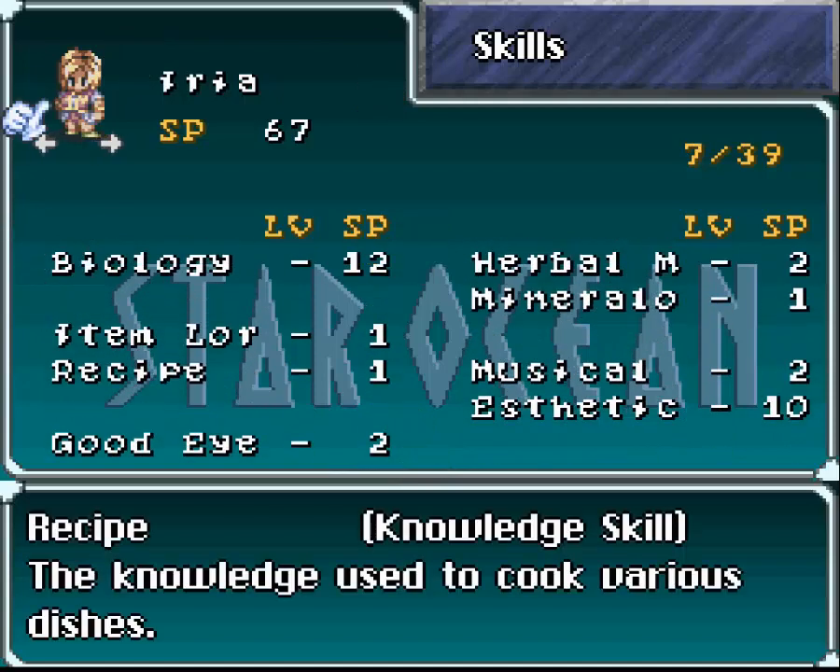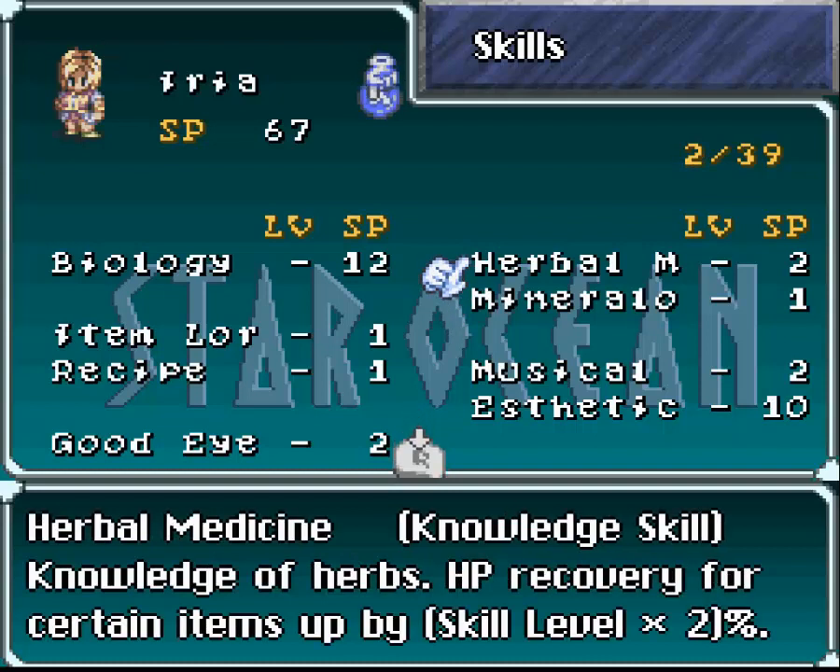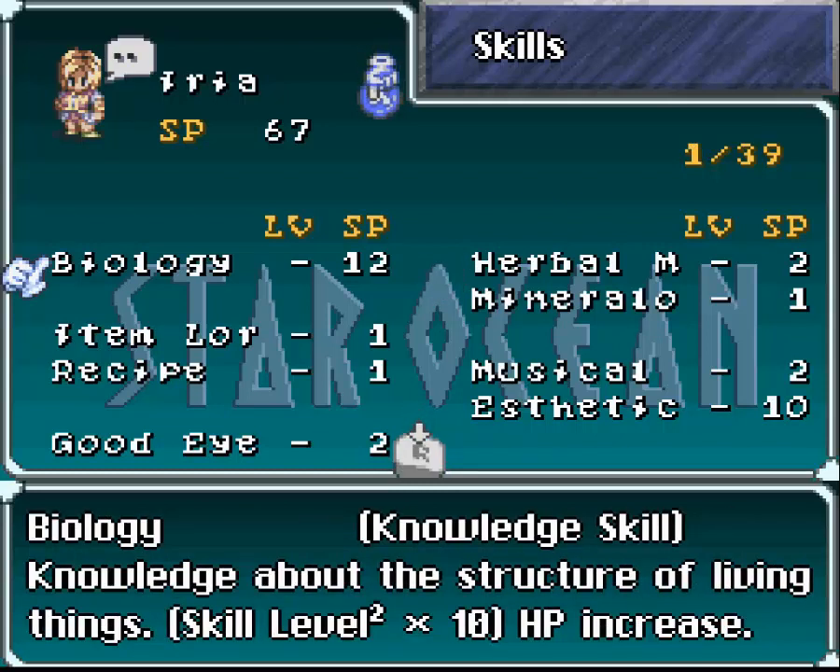Some will be useful putting points into... actually, none of them are. Okay, whatever. There are a few that affect stats, like this one here - HP recovery for certain items is up by a small percentage, kind of useless. Biology is quite useful: skill level squared times 10. So say it's level 5 - 5 times 5 is 25, times 10 is 250 HP. Biology is one of the most expensive skills you can use in this game, not the most by any stretch, but one of the top-tier ones.